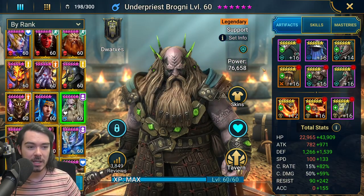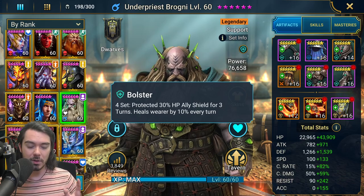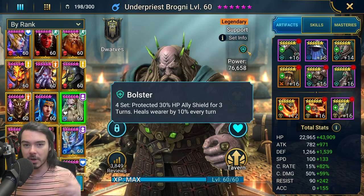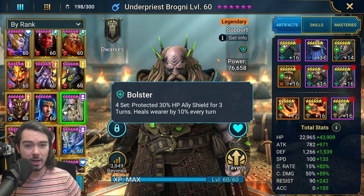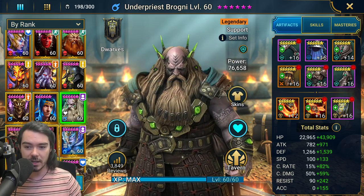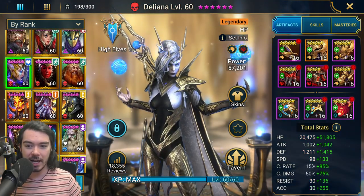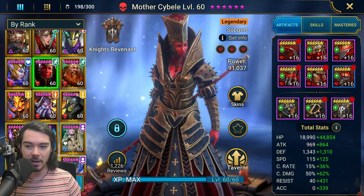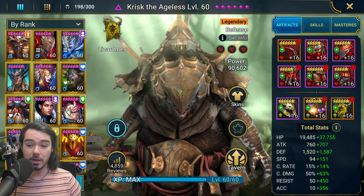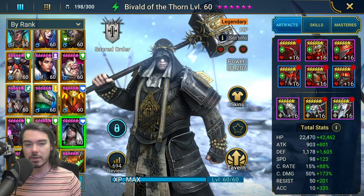We had Brogni in the same team, also in Bolster. You don't actually need everyone in Bolster — so long as there's one Bolster set, all the other shield sets combine into one protected buff. You could have champions like Harvest Jack, Deliana, Mother Cybelle, Crisk, or Bivled of the Thorn — all with really high HP — and build a super tanky team. You could do some really creative stuff.